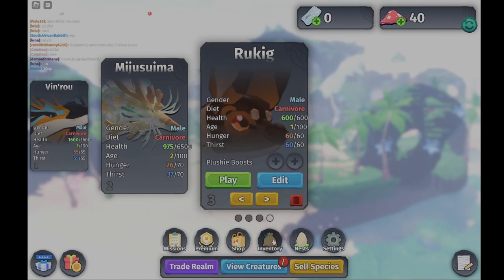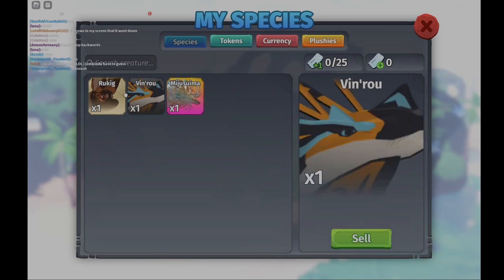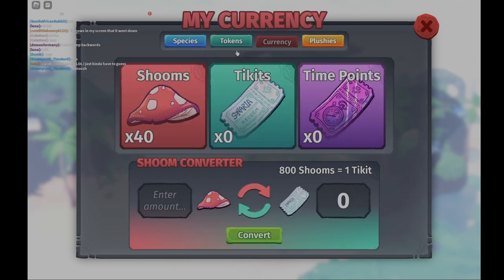We got plushies, pallets, tokens — all the things we could ever wish for in COS. We also have our own inventory which showcases all the creatures we have, our currency, the amount of mushrooms, and everything we have.